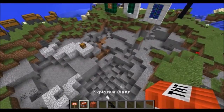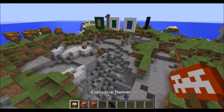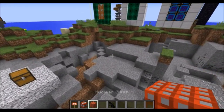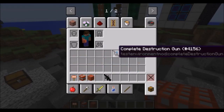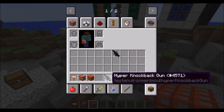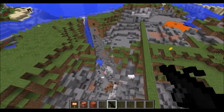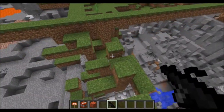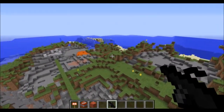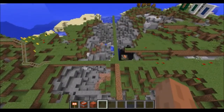We have explosive glass at the bottom and nuclear glass at the top, plus the complete destruction gun. These three are obtainable in survival mode. You also have the hyper knockback gun — let me just demonstrate over here if an animal would be so kind. See ya. Pretty crazy knockback.